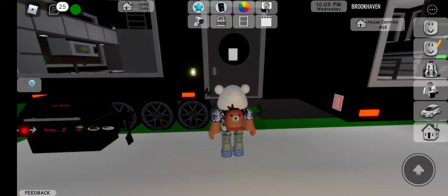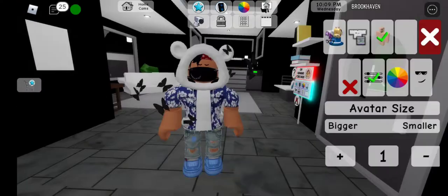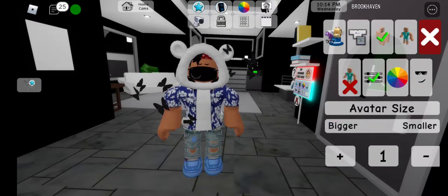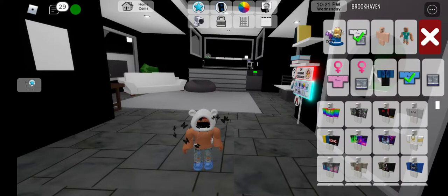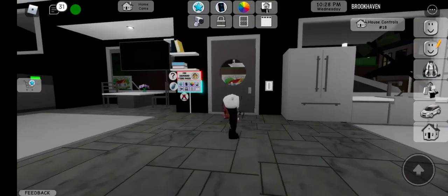First, I spawned this weak house because it doesn't really matter. I'm going to change — and of course I need to get small, so I need to take off some of my clothes. I know that sounds really weird but we can do this.